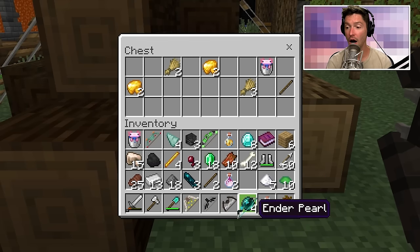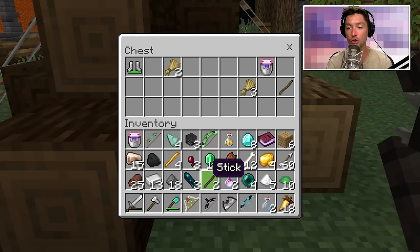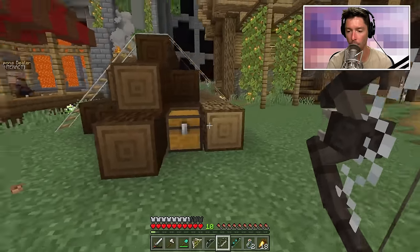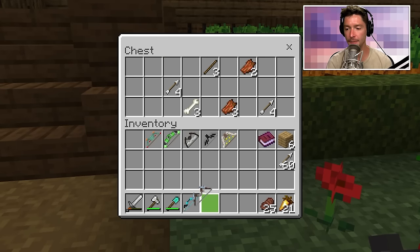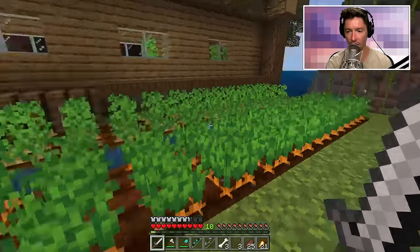I just found a warden bow! A bow of the warden — the warden is like the strongest creature in the game. I cannot believe I'm getting so many bows. I need a way to keep more stuff. And now a vex bow! Oh my gosh — I want to try all of these.